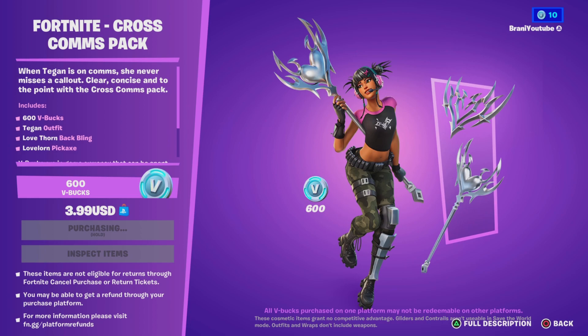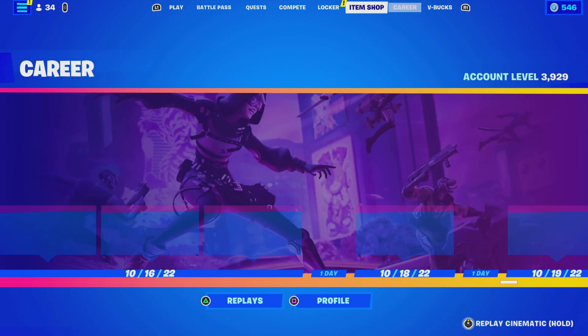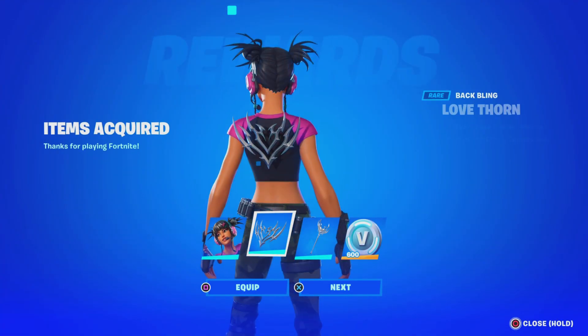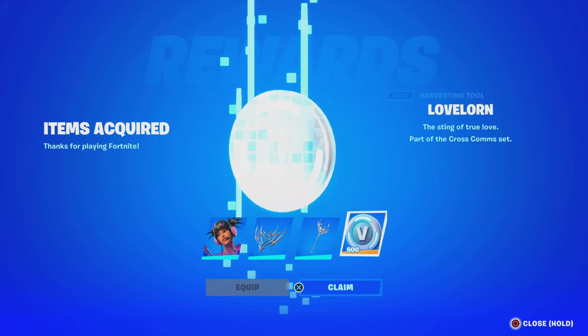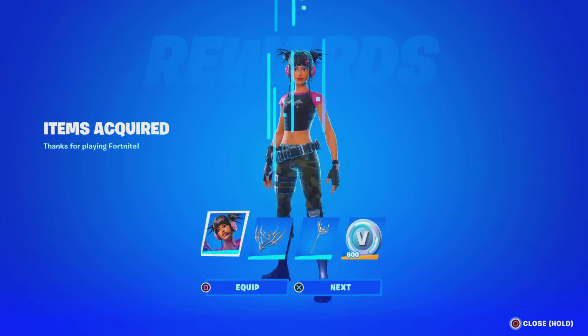And this is what it does look like. Let's get the reward screen — and there it is. Oh my days! So we got the skin, the back bling, the pickaxe, and you can't forget the 600 V-Bucks, which looks amazing. Now let's go ahead and claim the other rewards from the other packs.